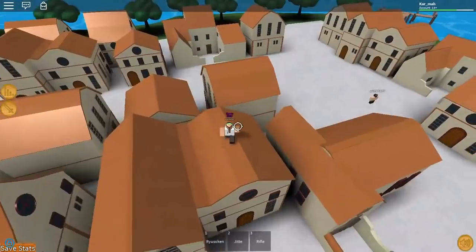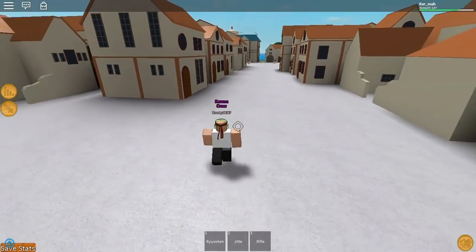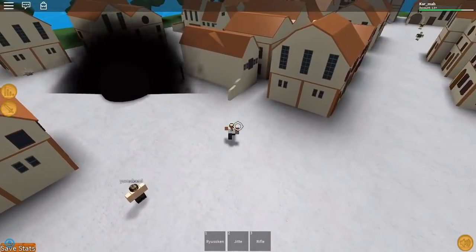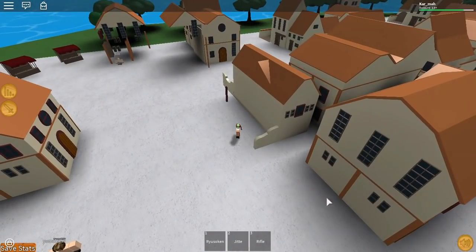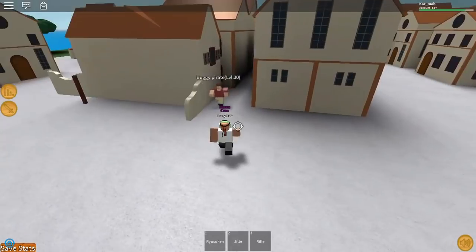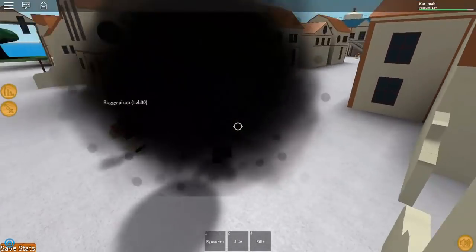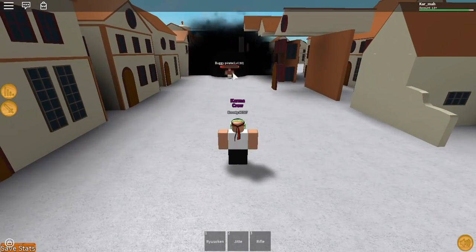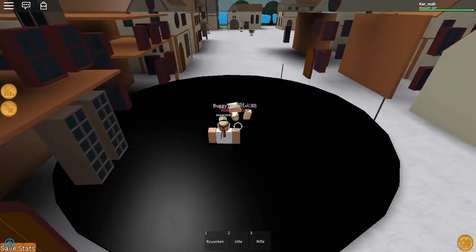The last move — hopefully there'll be more moves added — is a pretty cool one. While charging it up you can suck things in, and once you throw it, it sucks everything in its path. You can also use it up close: suck a guy up, then bop and throw him, and he'll fly with it and take damage. That's all the moves!